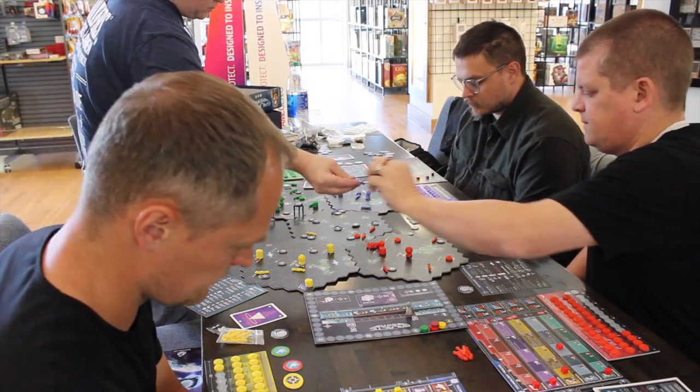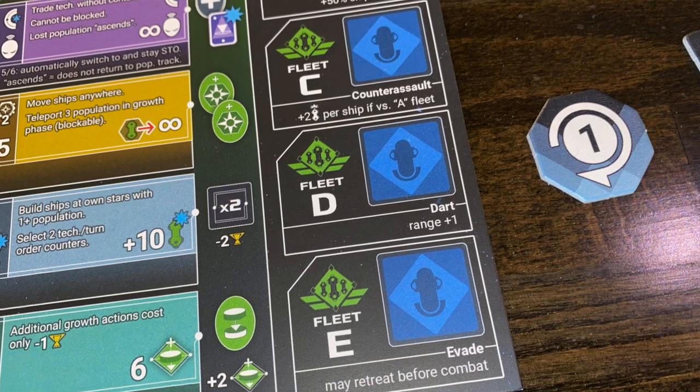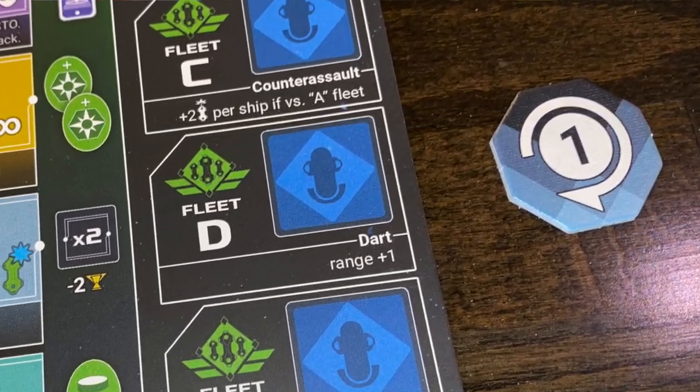Typically, the peaceful factions are going to score well at the beginning and at the end, while warlike factions tend to score better in the middle rounds. The game plays out over a series of eight rounds. At the very beginning of the game, each player receives a token that shows their turn order throughout the game. You maintain this turn order unless somebody takes an action that changes it — more on that later.